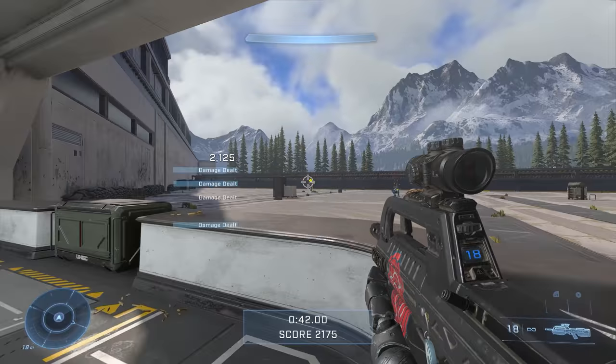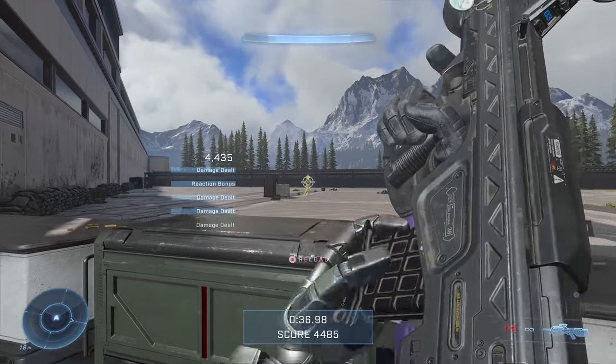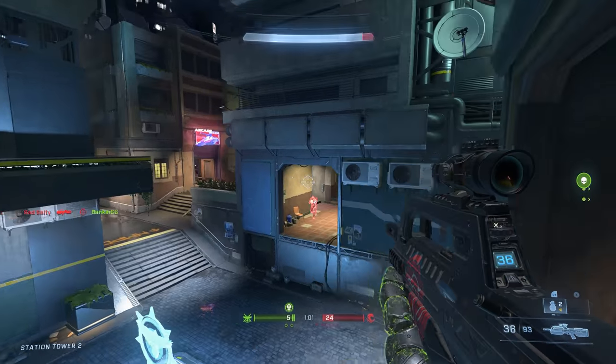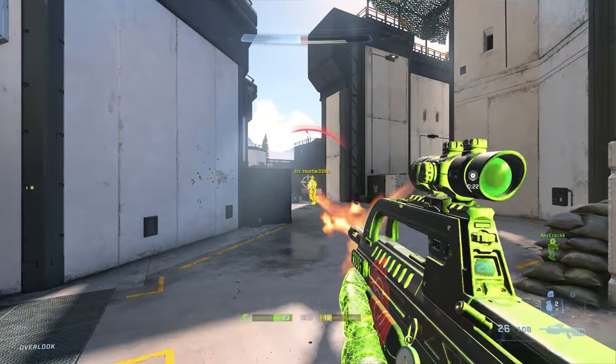This weapon drill sees the bots really only move one direction, but it's a great way to familiarize yourself with this concept. The same principles apply in a gunfight — as you and your opponent strafe, you're using both the left stick and the right stick in tandem to track during your shot strings.